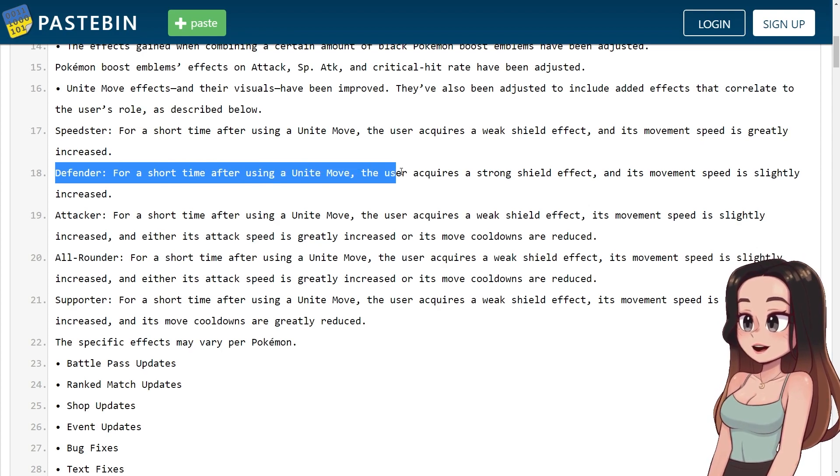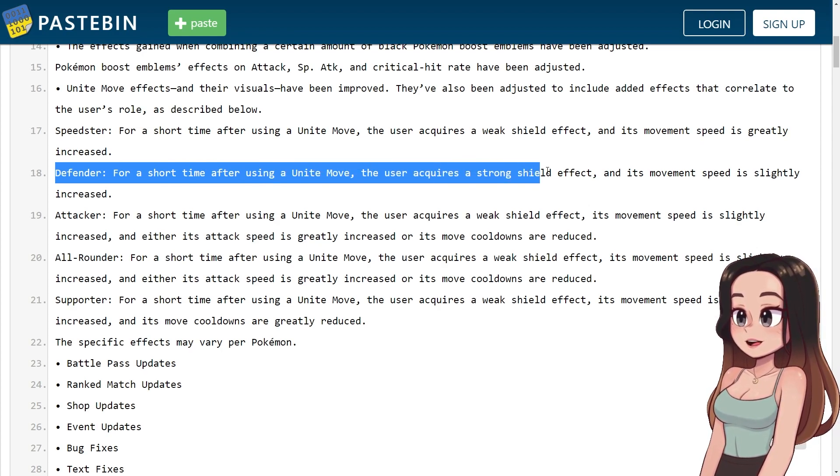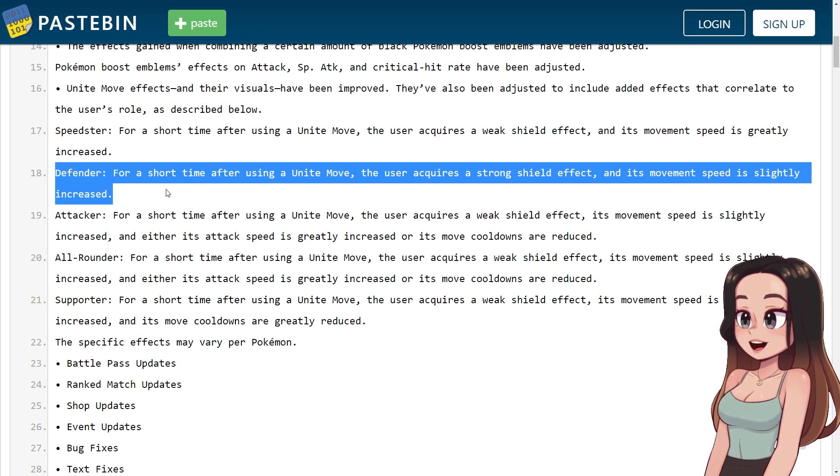For Defenders: for a short time after using a Unite move, the user acquires a strong shield effect and its movement speed is slightly increased.